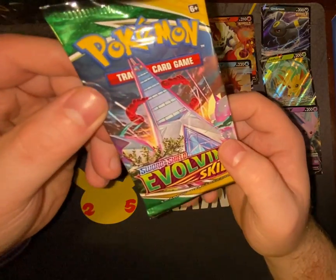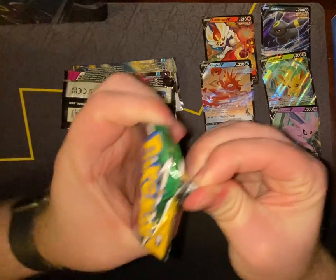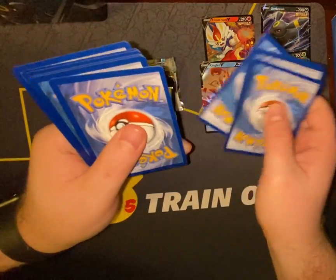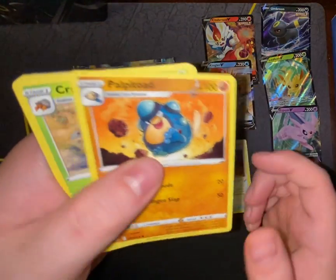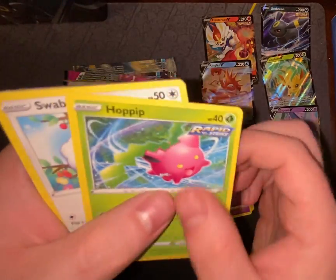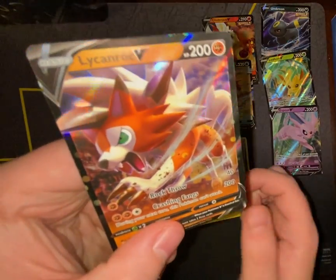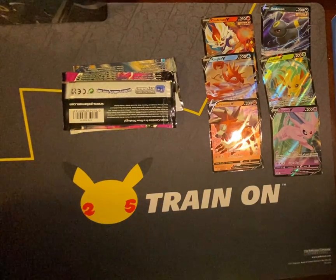Got Evolving Skies — got the Duraludon on the front. Water Energy, Digging Gloves, Palpitoad, Crustle, Wobbuffet, Hoppip, Swablu, Zacian, Boldore, Amoonguss, and Boldore V — a V. Not bad on the hits — we've got some V cards.